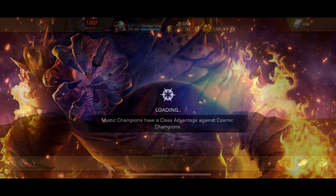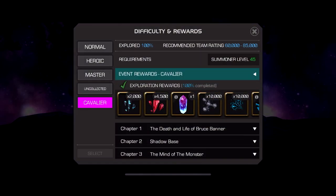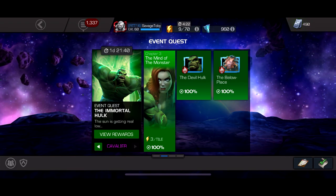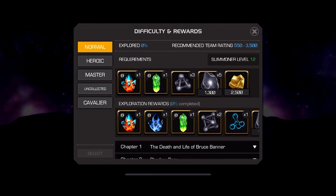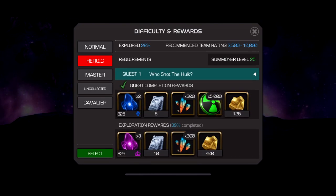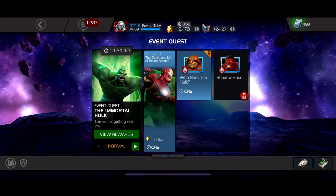Then you go to your event quest. For some reason there's no units for the cavalier difficulty, but every other difficulty — from normal all the way up to uncollected, so normal, heroic, master, and uncollected — all of them within the quest give units. Master and uncollected are in the completion and exploration rewards, while heroic and normal are in the actual quest itself. All four of them are 150 units if you fully explore them, so that's 600 units basically a month.